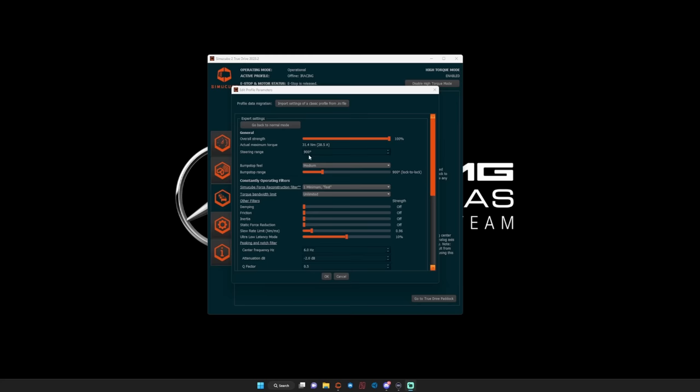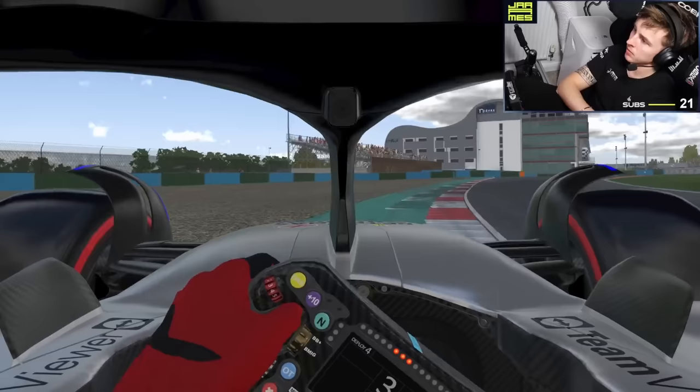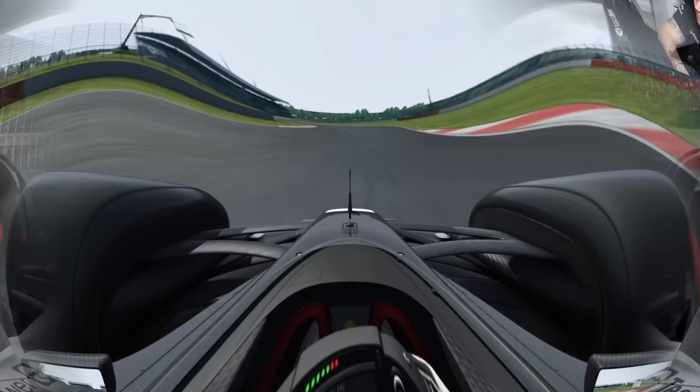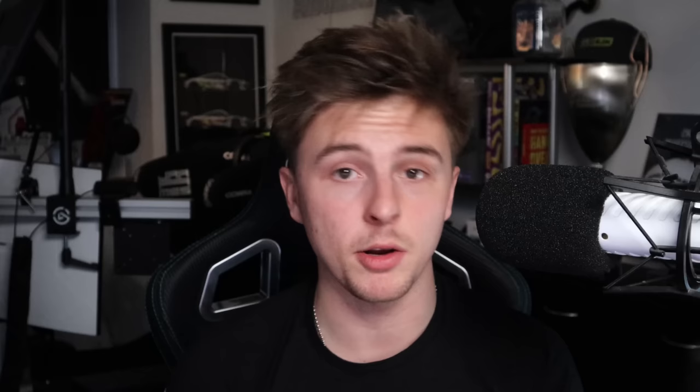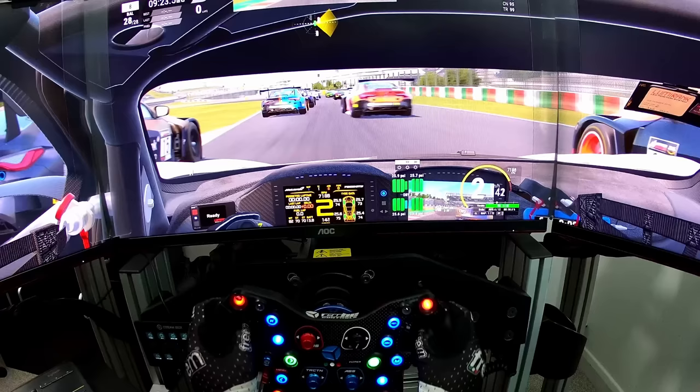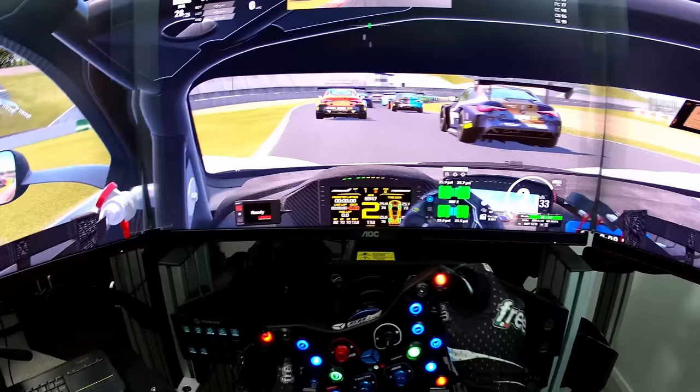For sim racing, I find that lowering the steering rotation in a single seater or formula car helps — you can react quicker to corrections and through high-speed corners like Maggots-Becketts. Anything between 300 to 450 degrees is generally pretty good. Using a formula-style wheel rim also makes a big difference — the smaller diameter allows you to react to corrections and slides a lot quicker and more consistently. I now use a formula wheel for GT cars too for that same reason — it allows me to be more precise and correct things quicker.